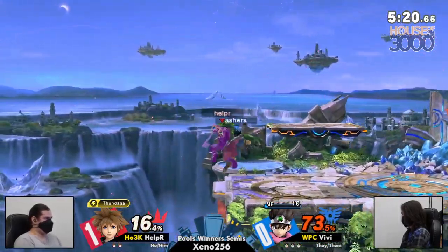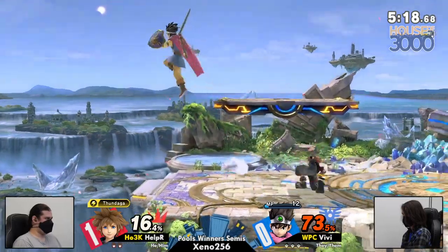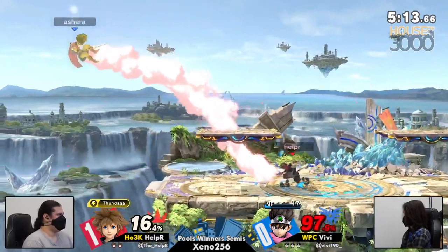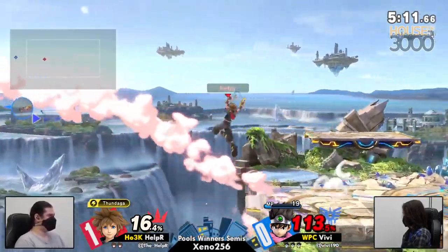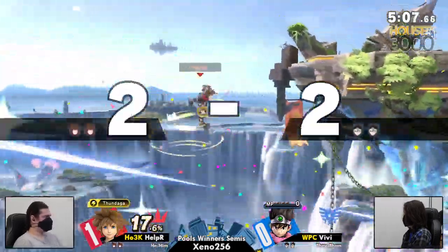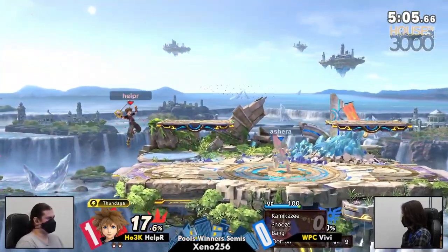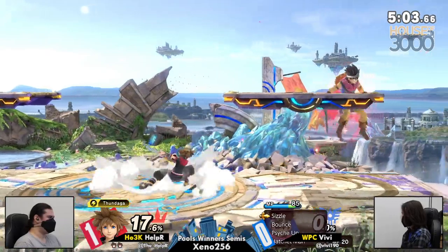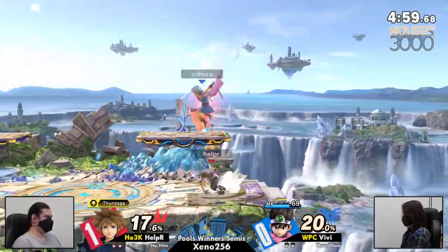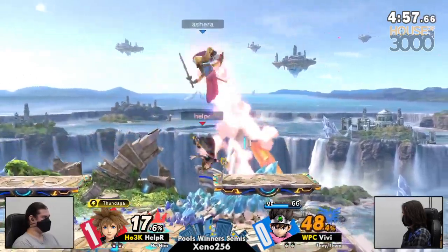I thought he was going to go for the up tilt on the platform. How's he going to get off? He just jumps right clean over him. No Zoom. What a great option — because that does reflect the projectile of the up B as well. So not only was the hit box being countered, everything else was as well.